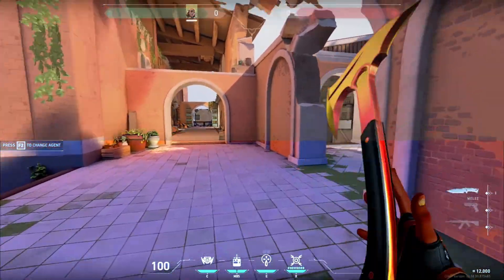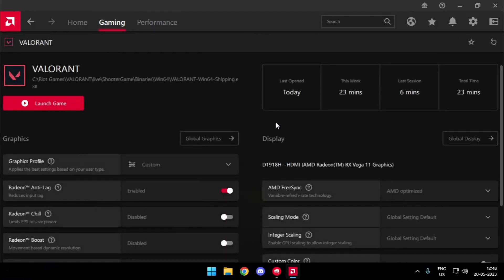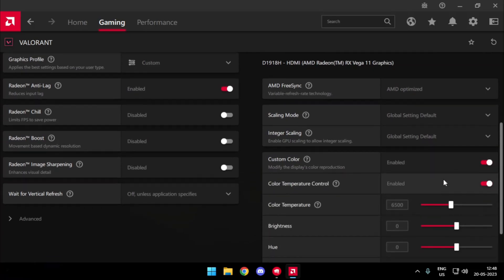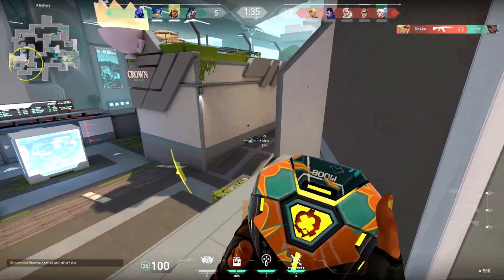In case your in-game overlay is not working, what you can actually do is simply head over to your Adrenaline software, and from the section of the game just select Valorant — there you will find the option to turn on custom colors. Just turn on custom color and set the values as you set up in the game. Both methods work absolutely the same, so you can try any one of them.